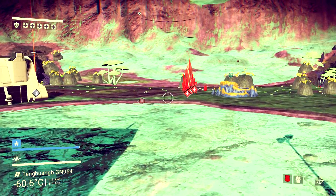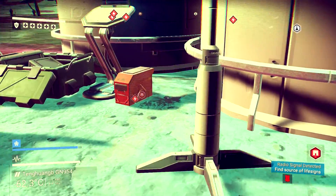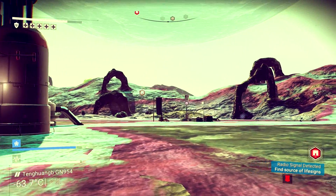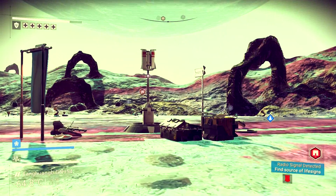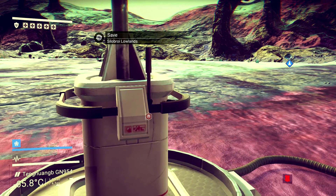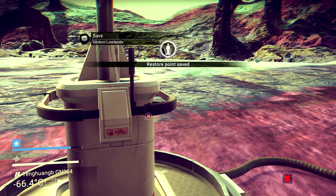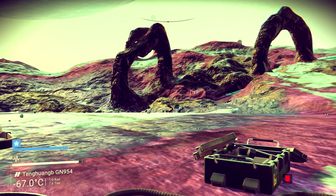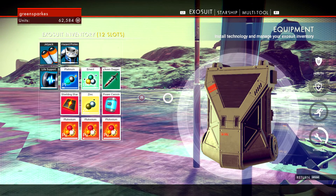Radio signal detected — find the source of life signs. I'm going to have a look at this. I believe this flashing signal is the first step toward crafting my hyperdrive, my warp drive. As soon as you take off from the planet, the signal is what you should follow first.